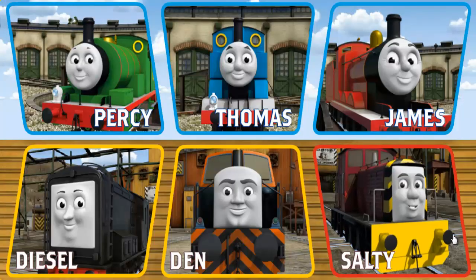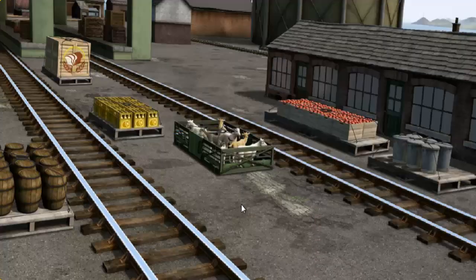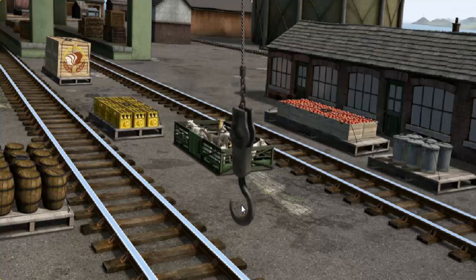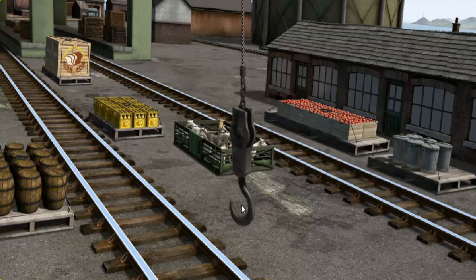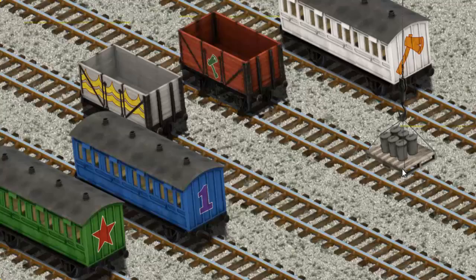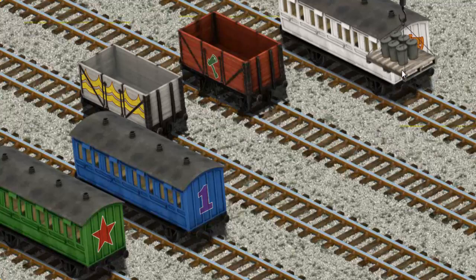It's a busy day at Brendam Docks. Thomas and his friends have many deliveries to make. Then, must haul the rubbish cans to Whiff's waste dump. Help Cranky find the rubbish cans. There you go. Let's lift and load. Now the cargo must be loaded. Show Cranky where the white cargo car with yellow waves is. That's it!